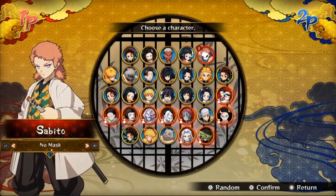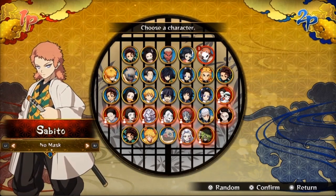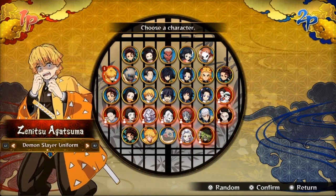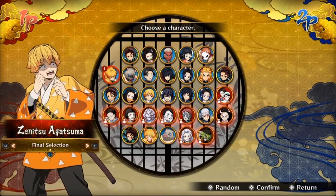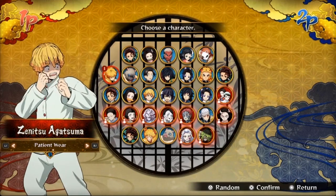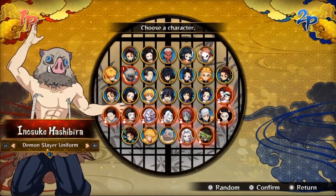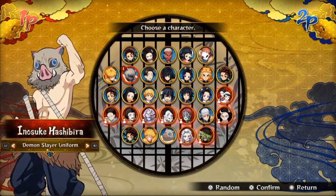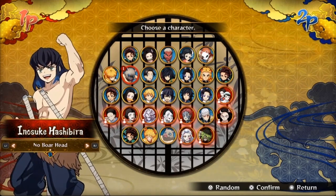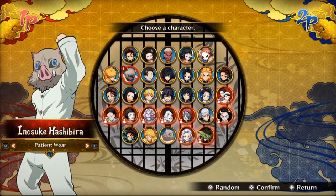It's very laggy, I apologize, but we'll get through this. Next up we got Zenitsu in his Demon Slayer attire, his Final Selection attire, and his patient wear attire. Then we move on to Inosuke with his regular variation, his no-boar-head variation, and of course his patient wear — the big three all get that.